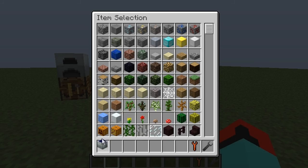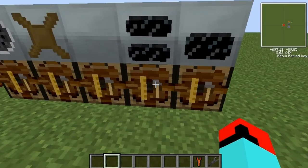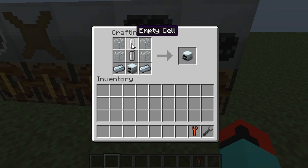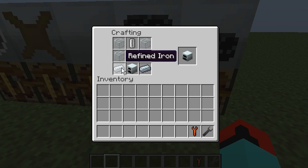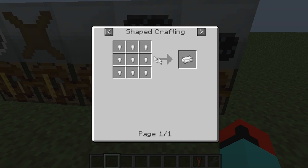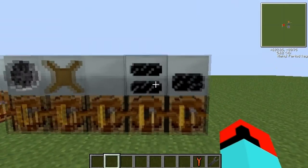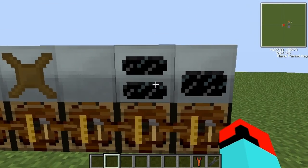The next one is a geothermal generator. That needs two empty cells, a generator, a refined iron, and a glass. An empty cell is made from four tin like this — there's also another type of tin and you can do it with both types of tin.